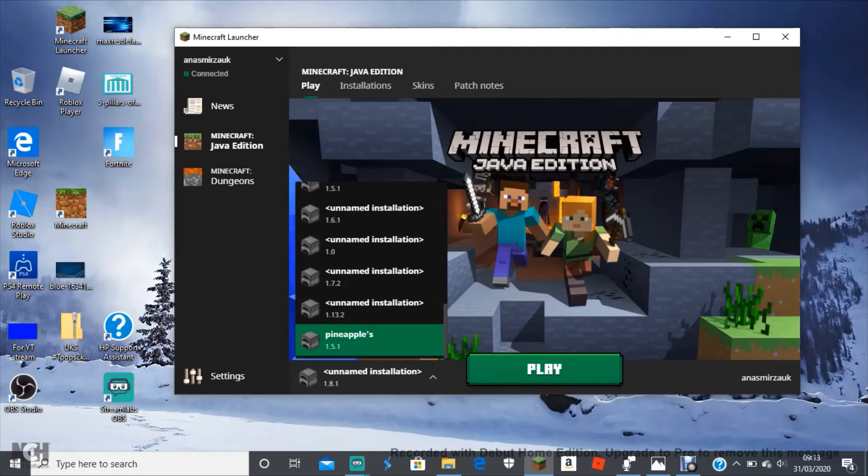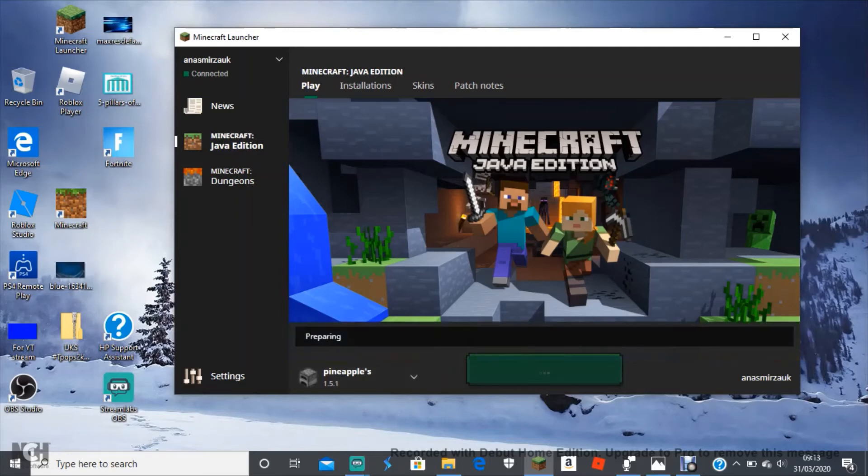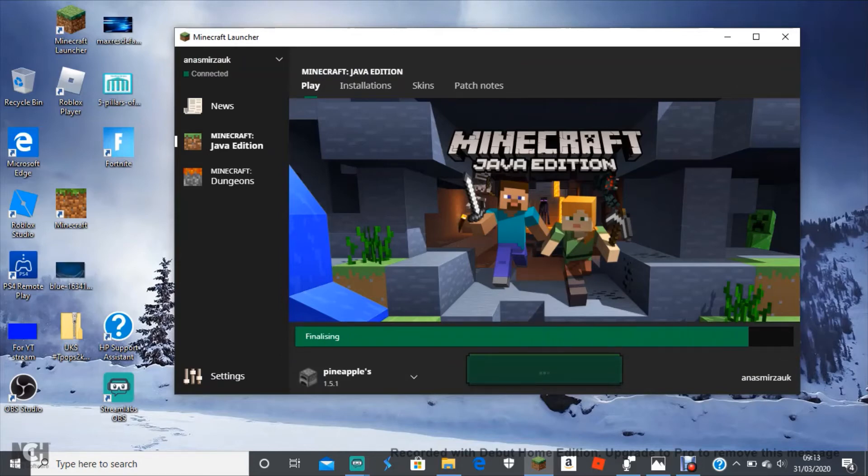Go to 'Play,' click the dropdown, and go to the bottom. It'll say your version — if you clicked 1.5.1, that'd be right there. Click it and press 'Play,' and you'll now be going into that version of Minecraft.